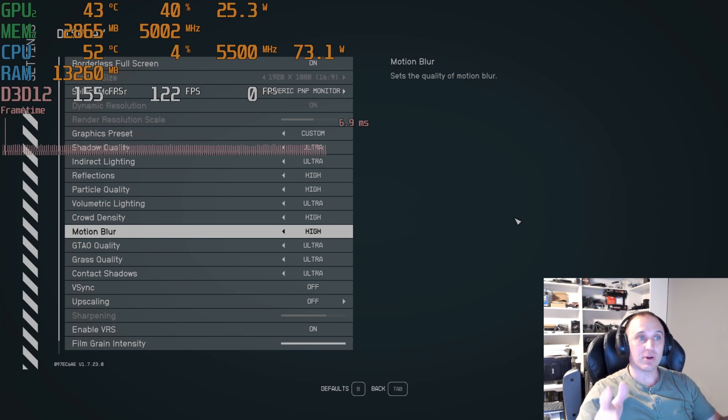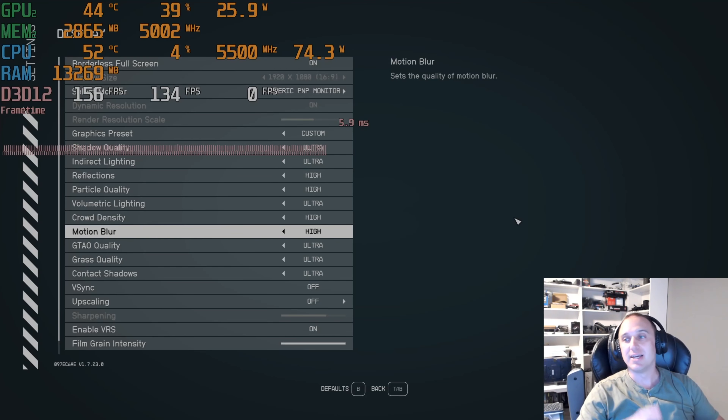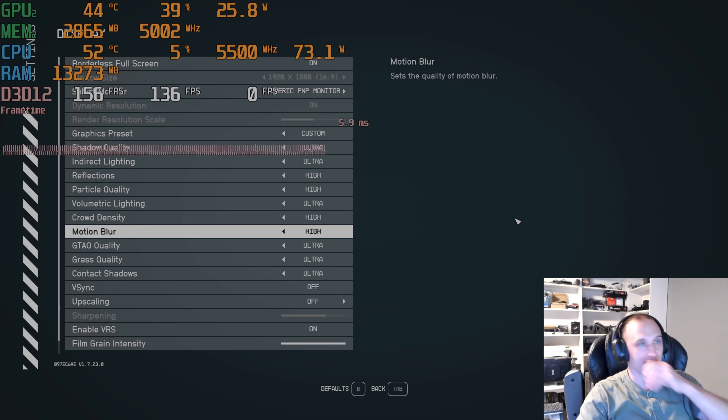Hey everyone, my name is Jack, welcome back to my channel. In this video we're going to be testing out a 4070 Ti in Starfield — we'll do 1080p, 1440p, and 4K with and without FSR turned on. I do know there is a DLSS mod out there but I don't have that downloaded, so I'm just going to try out FSR, considering AMD has opened it up so it can be used with NVIDIA cards and Intel cards as well.